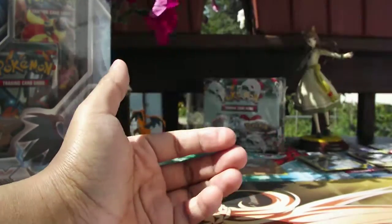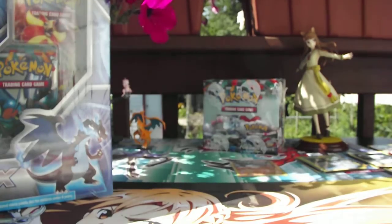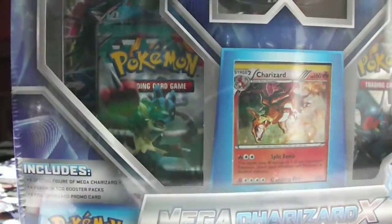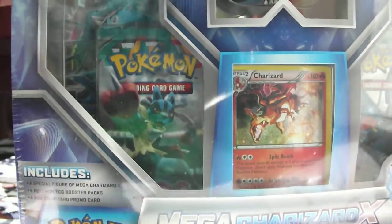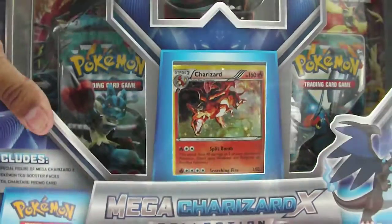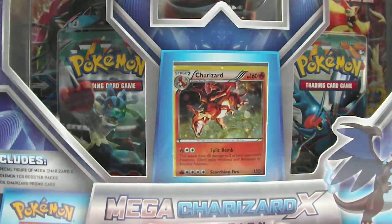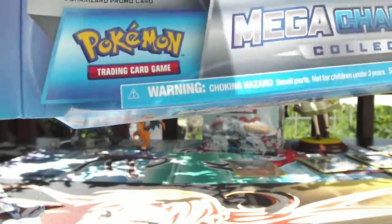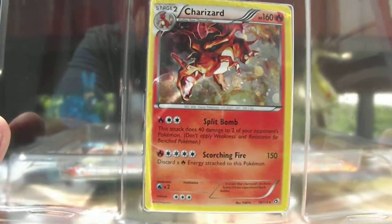Welcome everybody to Part 2, where we will open up the other Mega Charizard collection - Mega Charizard X, the one with the figure with the more dynamic pose. This comes with the same contents as the first Mega Charizard box, which includes two Furious Fist packs, one X and Y pack, and one Flash Fire pack, so you get a really nice assortment. On top of getting a really sweet Charizard figure, as well as a holo from the set Legendary Treasures, but it's still nice that they included something.